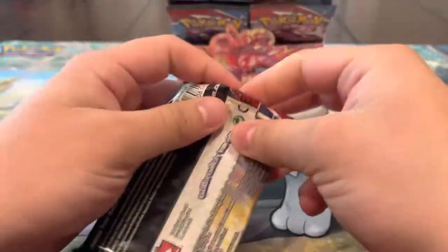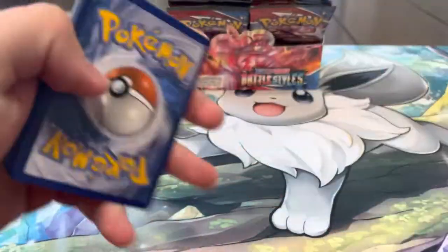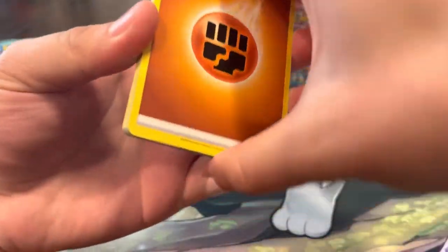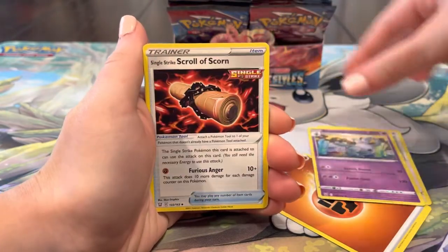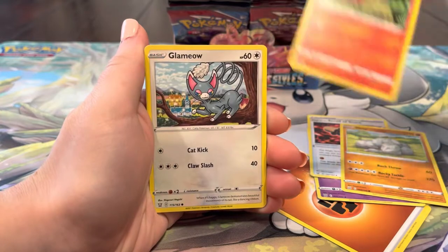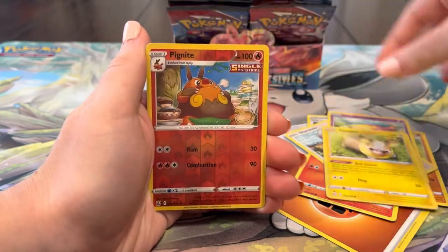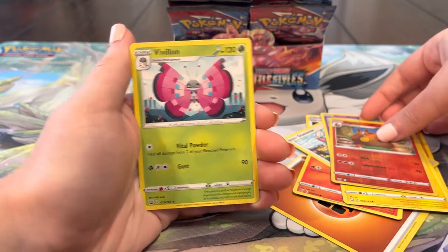Pack twenty-one: Lightning Energy, Heatmor, Tower of Darkness, Korrina's Focus, Gligar, Spoink, Bronzor, Tepig, Pachirisu, Sizzlipede, and a Slowbro - chill bro. We still have a good amount of packs but running a little low, getting a little nervous. Can we pull some heat?